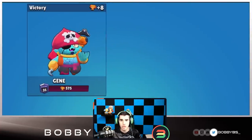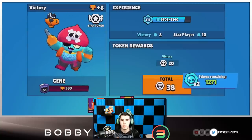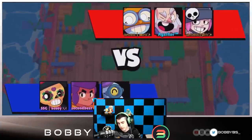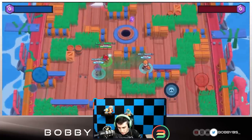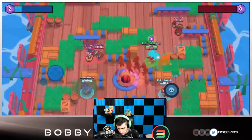I'm going to go Poco just to see if I can heal Second the entire time and see if this can be the better mid. Let's get in the game and figure it out. In the next game they're going to be going Penny, Carl, and Mike. That's a pretty good comp — Mike could be very very good here with a high-skilled player.